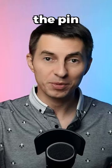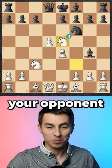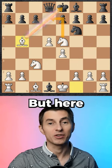However, you ignore the pin completely and sacrifice your queen with knight takes e5. Your opponent is shocked, takes the queen, but here comes bishop b5.